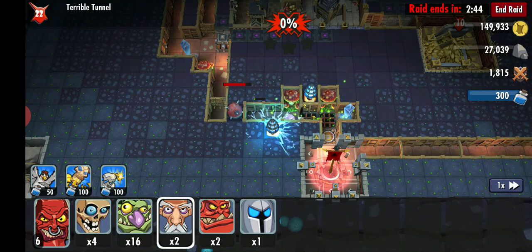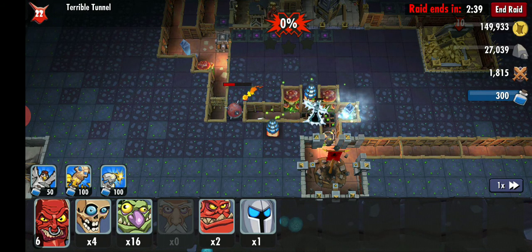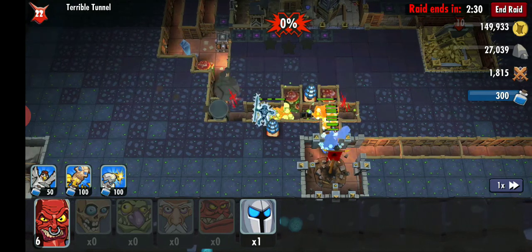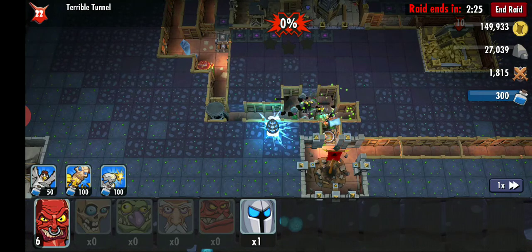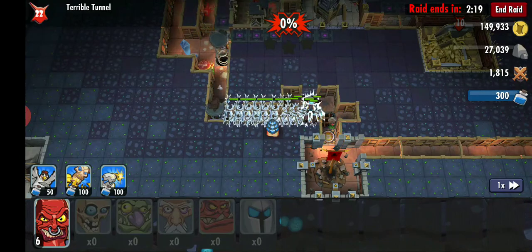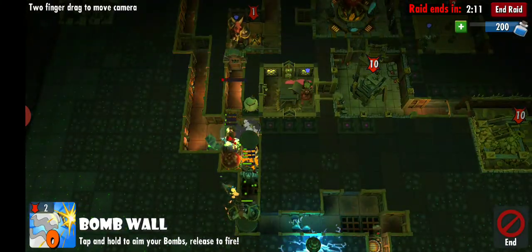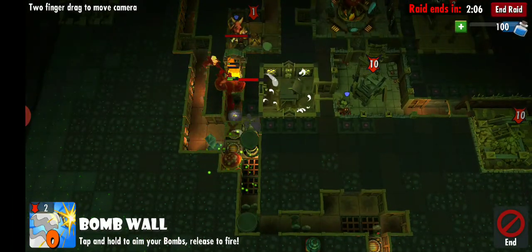They aren't actually dying, so we need to destroy that. Perfect — that's a really good way of placing it. Let's see if I can destroy this area. Any bombs, but it's safe to take this wall down.